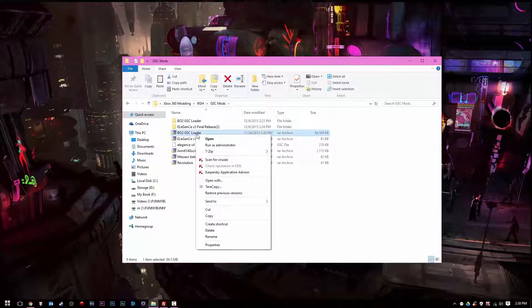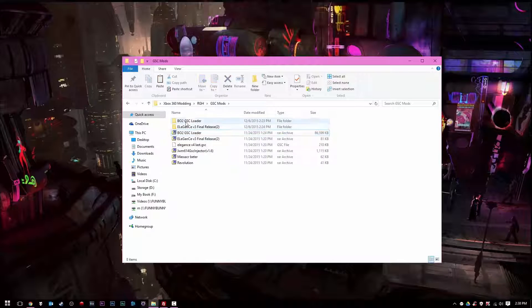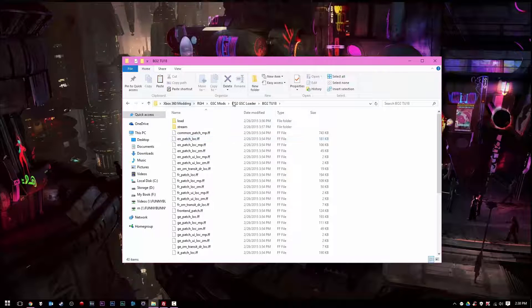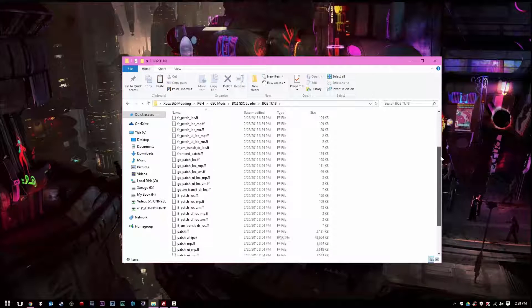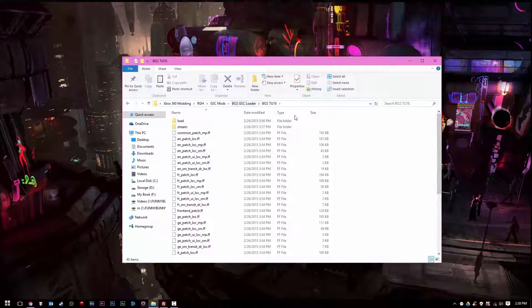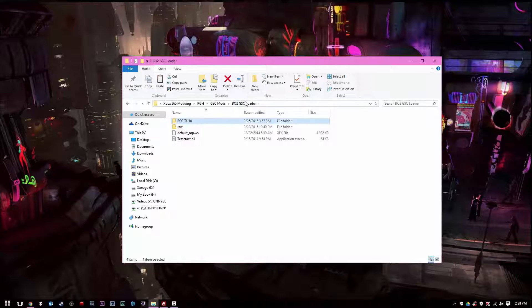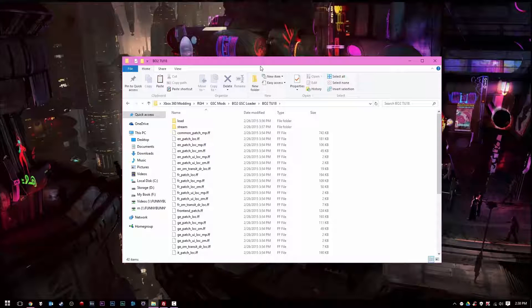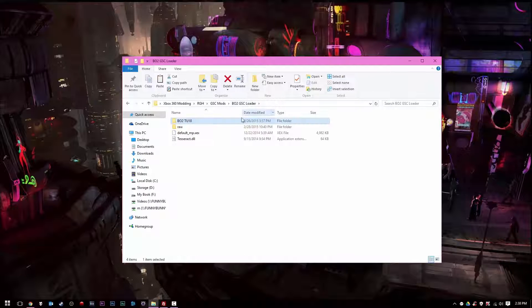Alrighty guys, so once we extract this RAW archive we have the folder here. We're going to pull up Black Ops 2 Title Update 18 and open the folder — as you can see we have all these files and folders. Also note: if Title Update 19 comes out, which is not likely but possible, go ahead and download Title Update 19 and extract it using Horizon. However, this is Title Update 18 and I'll make an updated video if Title Update 19 comes out.